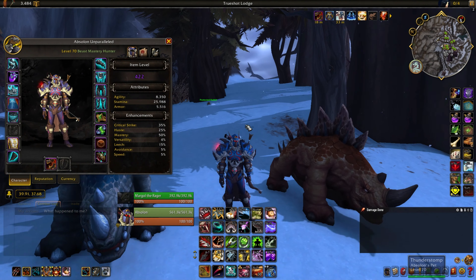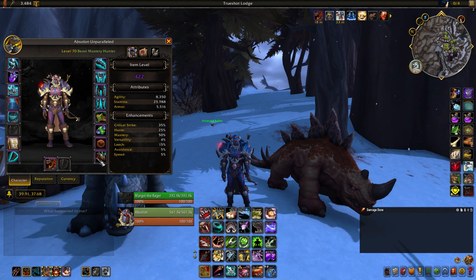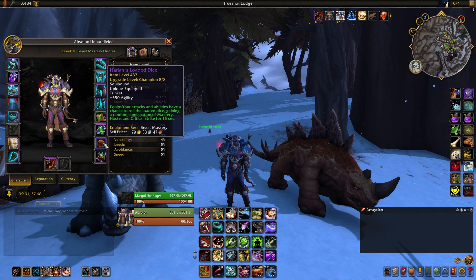Gear breakdown: here's the Ravage Seed Pod I talk so much about — super easy to get, drops off the first boss of the legacy raid Emerald Nightmare. Just keep changing difficulties until you get it; it has a good drop rate.